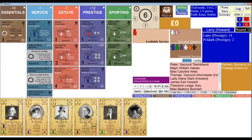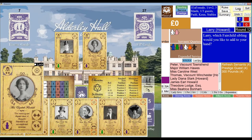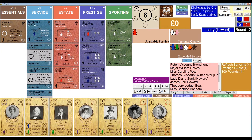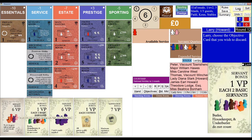Our first monument came up — a prestige courtship. I came out ahead again. We'll go with Elizabeth Fairchild again. Now I have to discard an objective card. This one is worth three points currently, and if I hire two more servants it'll be worth four. I think this is the one that's going to go.